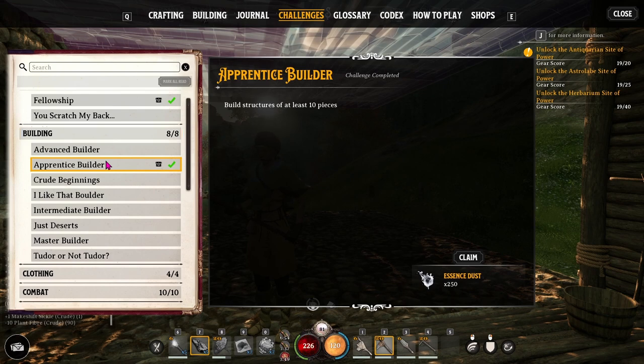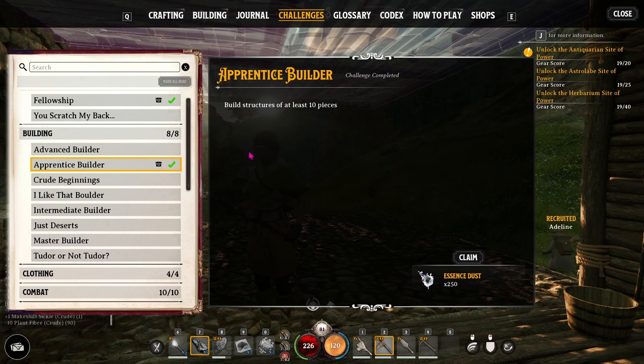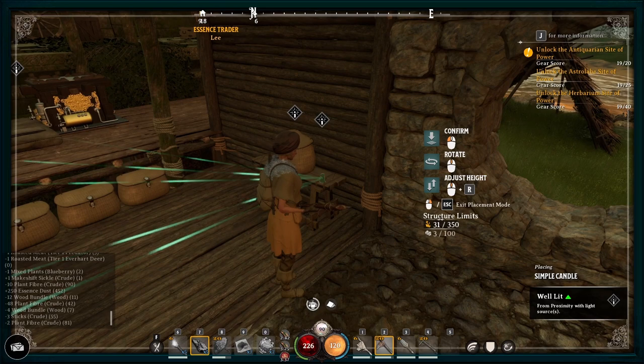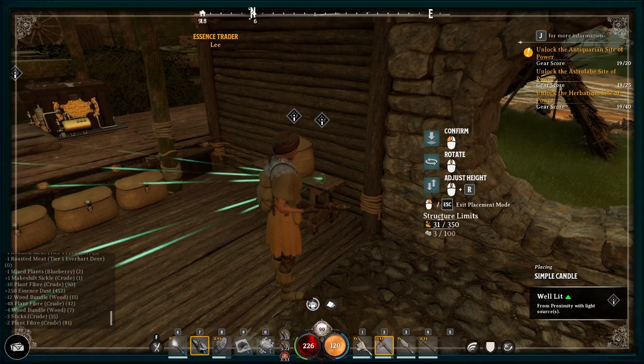As you go along building your base, you'll be accomplishing challenges, and as you accomplish each one you'll be rewarded with essence dust. For building a structure of at least 10 pieces — the first challenge — you can then come and claim it to get your essence dust.